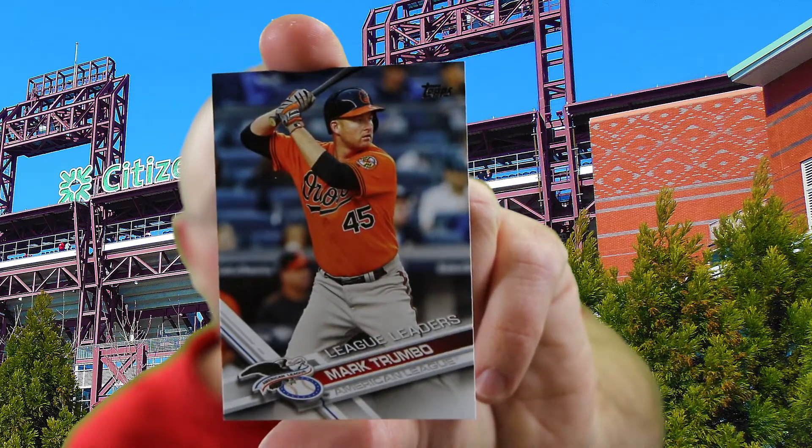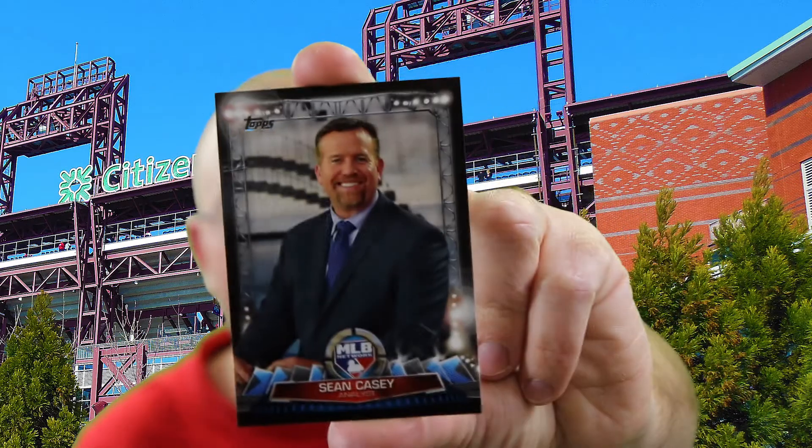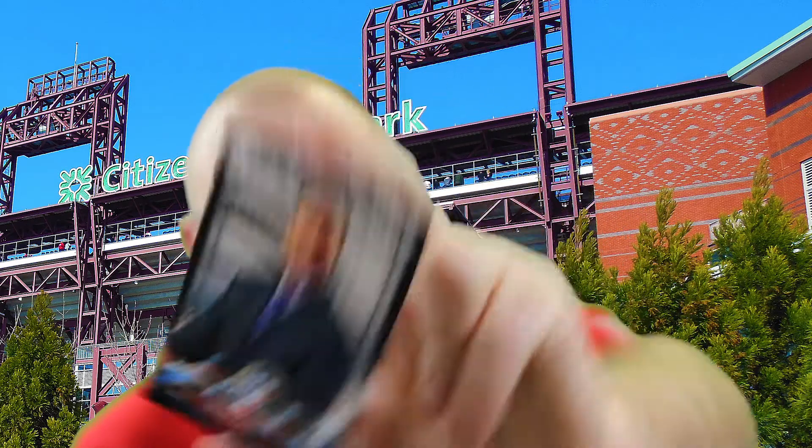We've got a Mark Trumbo League Leaders card. Sluggers all around baseball have had a hard time inking deals this spring, so it'll be interesting to see how these guys play. They're non-traditional sluggers — not the superstar sluggers. The guys who hit a ton of home runs last year didn't have great averages. But we have MLB Network cards in the product this year — obviously a great network, a great way to get your baseball fix all year round.